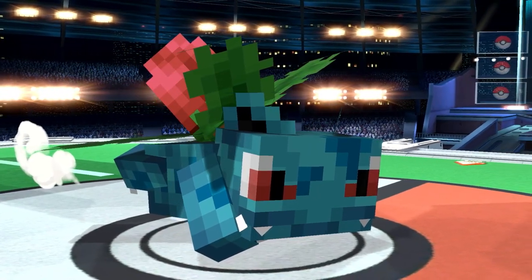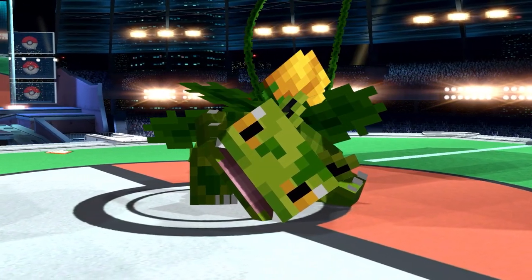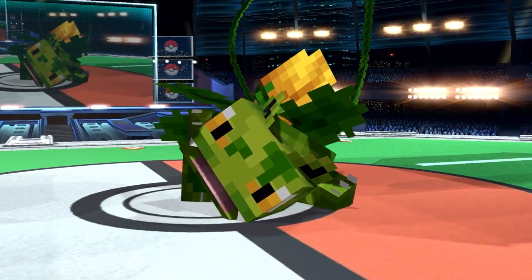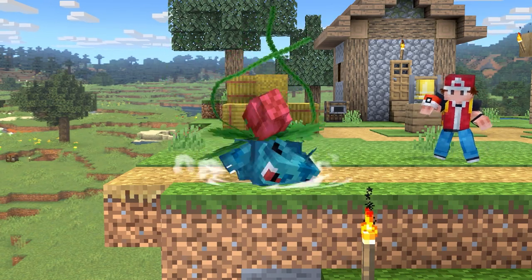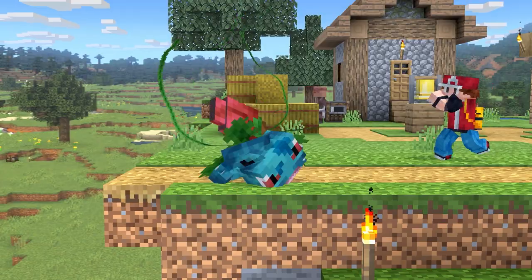Moving on to Ivysaur. Here's a look at his normal and shiny form. The model is the main thing we've done on Ivysaur, but there are two other changes. Firstly, his vines. These are actually custom modeled and not in Corblamon, so I had to improvise here.